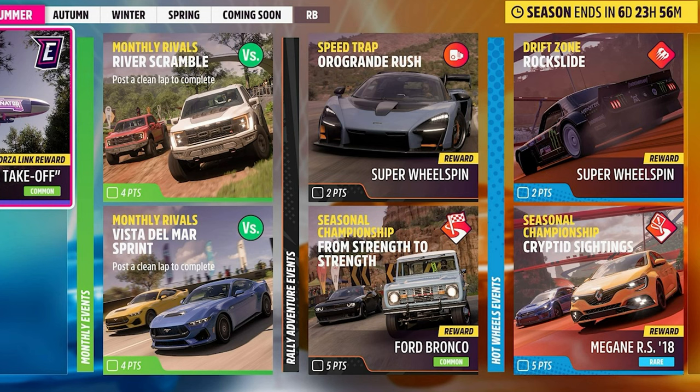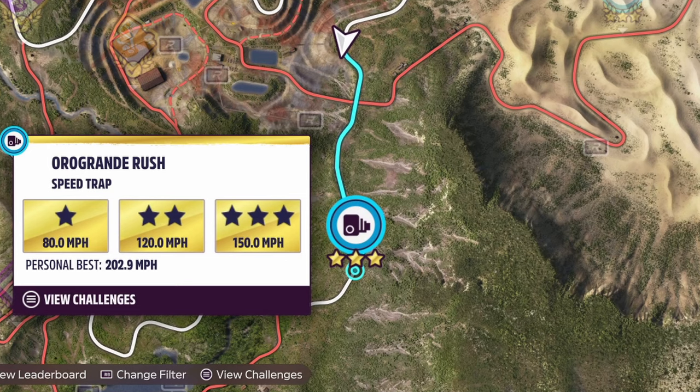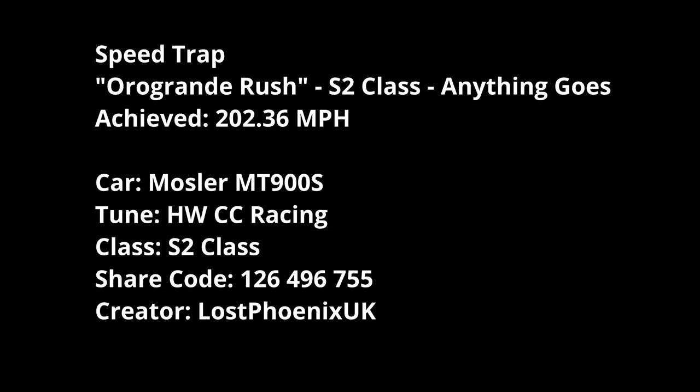The expansions include La Grande Rush going from strength to strength, Rock Slide, and Cryptid Sightings. Rewards include super wheel spins and the Bronco. For PR stunts it's S2 anything goes. La Grande Rush 150 miles is three stars — I'm expecting it to be a little above that for an S2 challenge. In the Mosela I got 202.36 — my personal best is around 202.9 — so go a bit cross-country on the last bit and it helps.